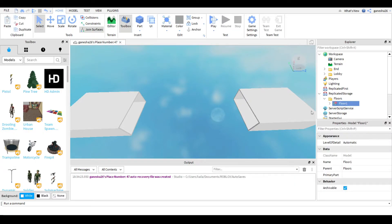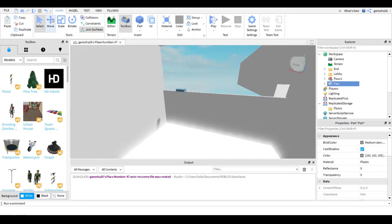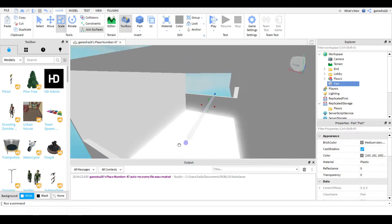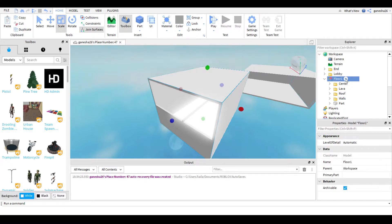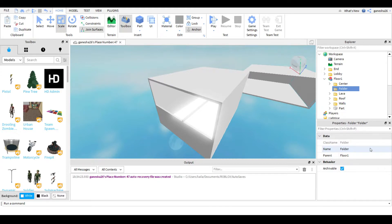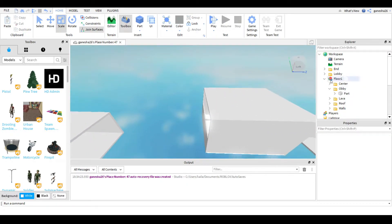You can name the floor model whatever you want. I'm going to add something so we know it's random — I'll give it a long line, so this is Floor One. Inside the model we need to add a folder; I'll call it 'obby', and then put the part in there because that's going to be everything for the obby section.